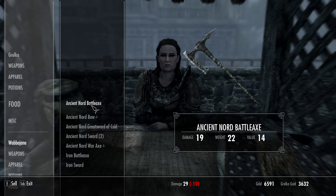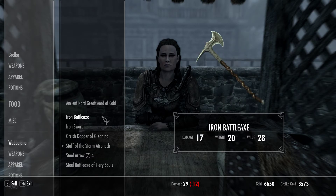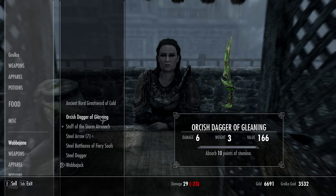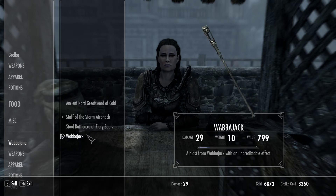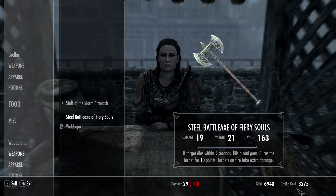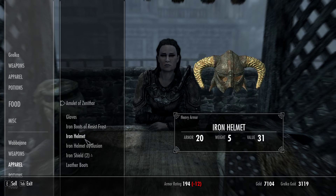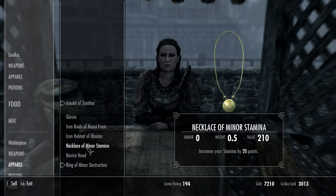Selling some of the stuff we got from Ironbind Barrow. She still has 3,000 gold of ours - wow, that skill training got expensive. But it's worth it in the end. I want the frost resistance enchantment just in case we make something later.